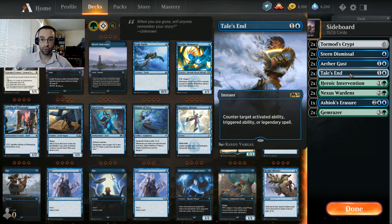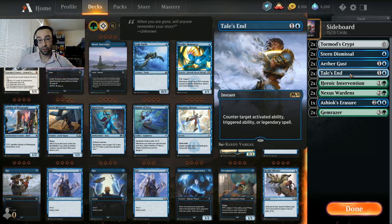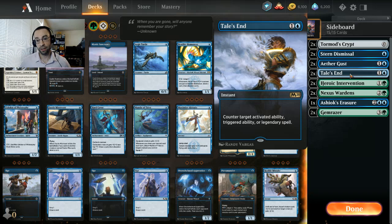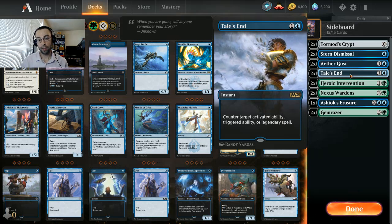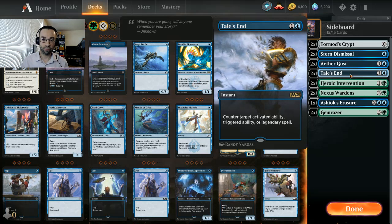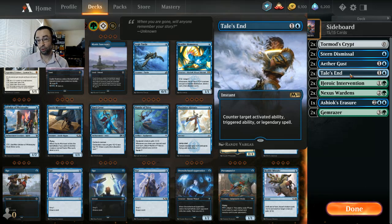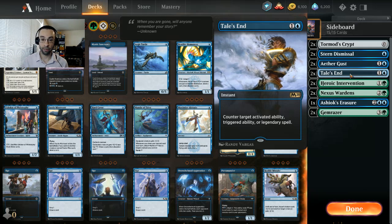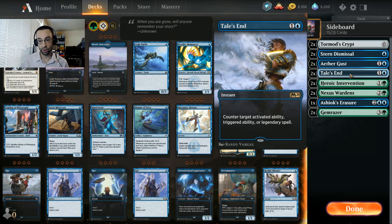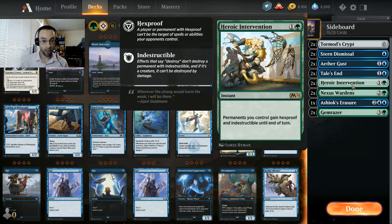Tail's End is an interesting inclusion - you could make a case for Negate as the safer option, but this is mostly to deal with planeswalkers. Ugin, the eight-mana version, is pretty insane and you need some way to deal with that. Tail's End can counter planeswalkers mostly, and there are enough triggered and activated abilities - it's interesting tech. Maybe it's too cute and you should just run Negate, but I think Tail's End could be the more interesting card. We're running two copies. Heroic Intervention is a fantastic core set option you'll see in pretty much every green deck going forward - all permanents you control gain hexproof and indestructible until end of turn.